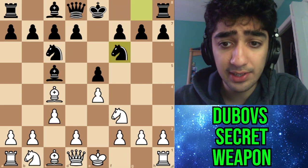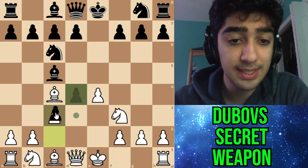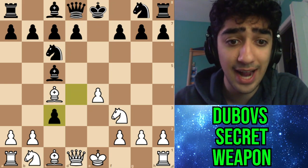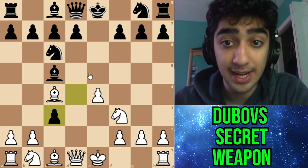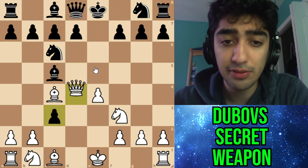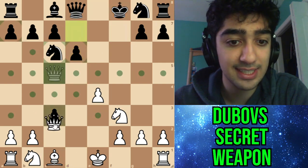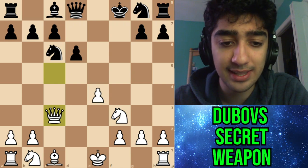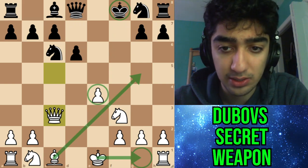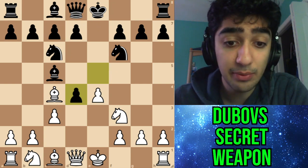So bishop c4, bishop c5, and here d4. In this specific move order there's a reason black can't just take. It's not particularly difficult but it's a good tactic to know. The idea is not queen d5 because after that it looks like you're winning, but then they have queen e7 defending both. You have to invert your move order: bishop takes f7 check, king f8, check d6, and white should be more or less completely winning — black's king is horrible, white has center control and easy development.